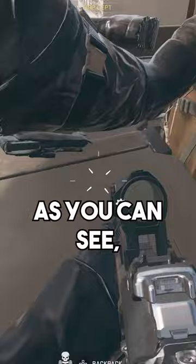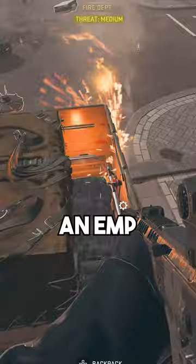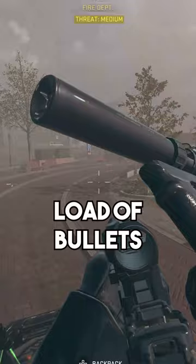As you can see, you can jump on top of the boss and move around on the vehicle. If you have an EMP field upgrade, you can stop it for a few seconds, making it easier to jump on. Then just put a load of bullets into it, throw thermites, and do damage until it explodes.